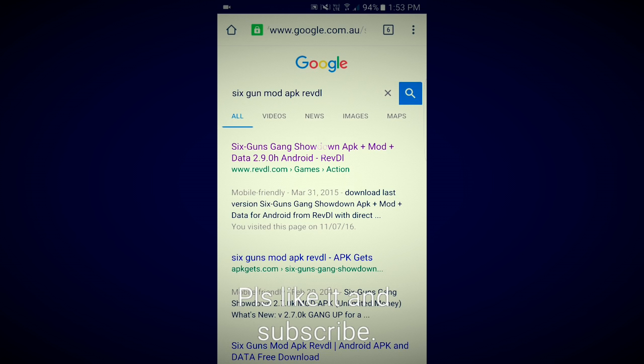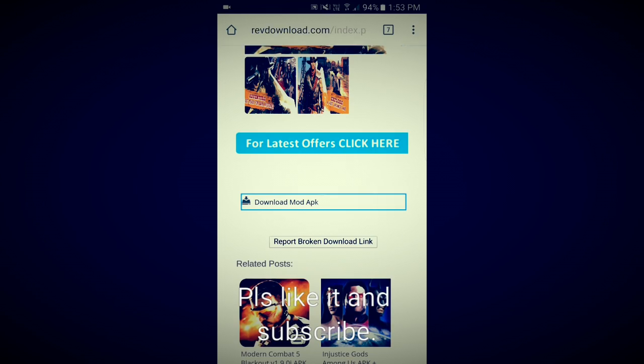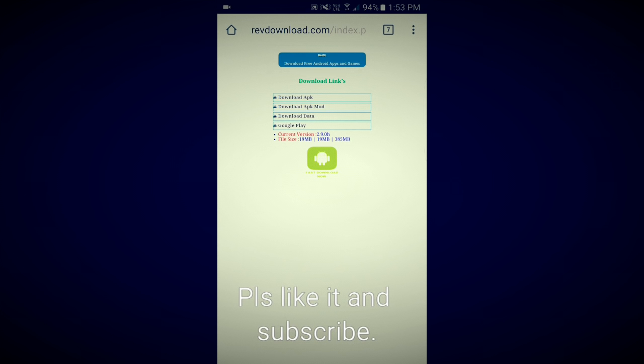It's like a highlighted purple thing — click it and go down to download the mod APK. You can see there are four types of options: download APK, download APK mod, download data, and Google Play. What you have to do is download the APK mod and download the data.